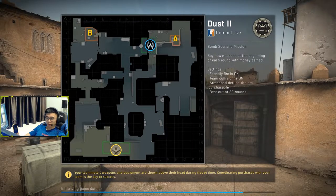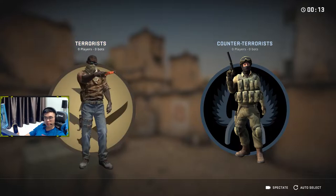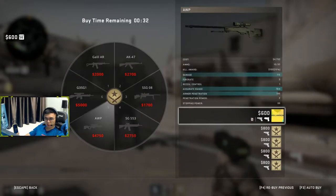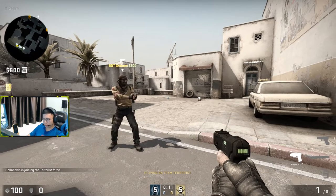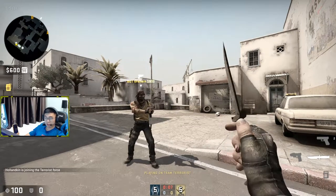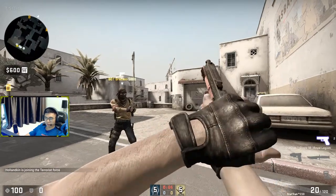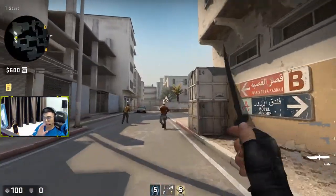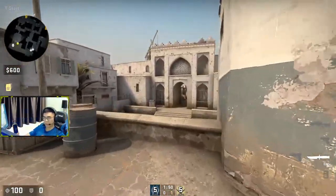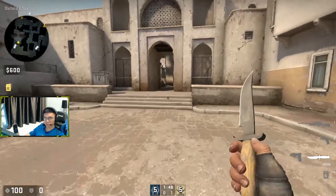Today I'm gonna show you how to peek and rush B with an AWP. Rushing with an AWP is not an ideal case — this is when you get a B spawn at the beginning of the game and you wanna rush to B site and get the earliest peek of the round. Very few players rush B with an AWP, but this is very important and it could get you 1 or 2 kills easily.